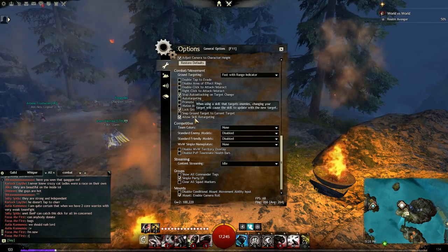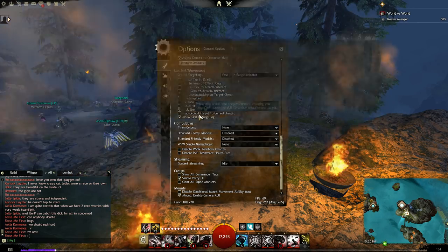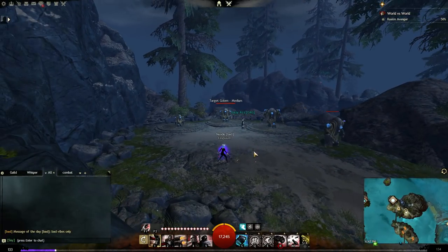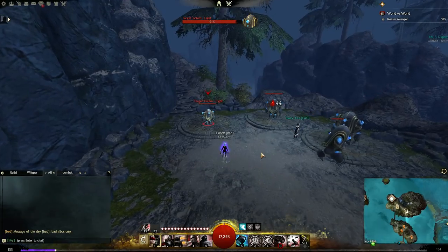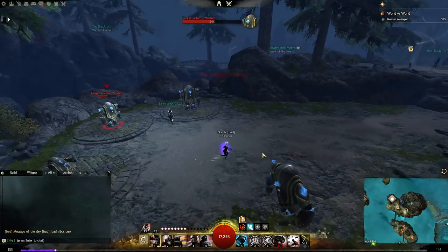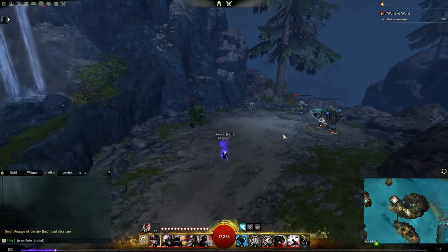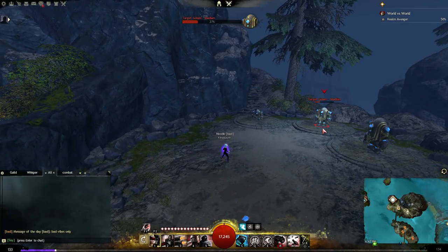Allow skill retargeting is a must — you have to run this. What it does is when you're in the middle of casting a skill and you swap targets, the skill won't get cancelled — it'll actually follow your new target. For example on pistol/pistol I can spam unload and swap between two targets and it follows every target swap. Without skill retargeting it cancels as soon as you swap. On a holosmith using prime light beam, if someone dodges you can swap target and still make use of the skill.